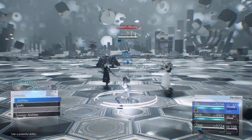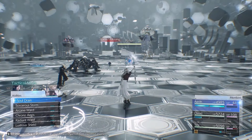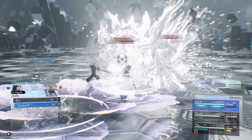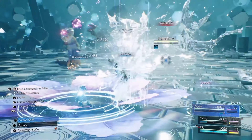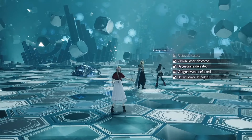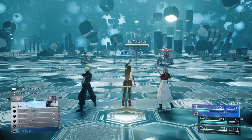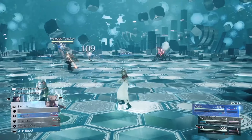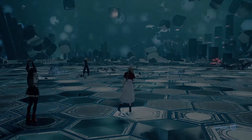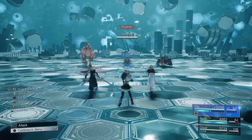Round 6 is the same as round 5. Round 7 is a little more chill — just ATB Boost, Blizzaga, then Quake Aga. Round 8 is bulky so we'll need Arcane Ward on Tifa again.